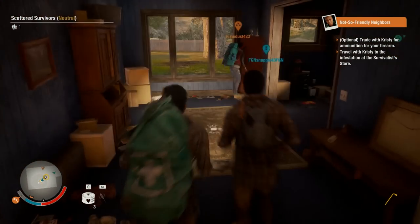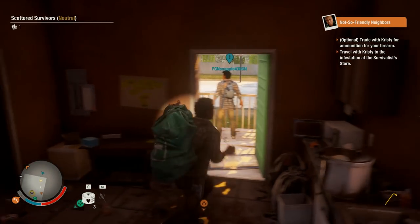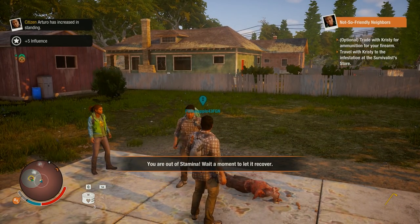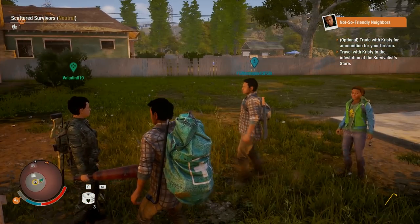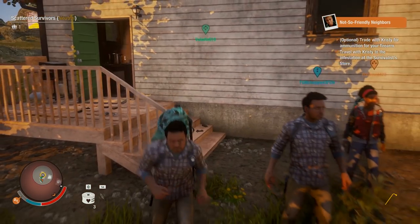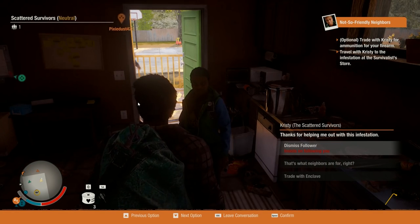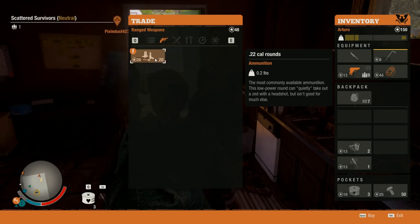My guy's pretty tired. It says optional: trade with Christy for ammunition for your firearm. Oh, she's right here - come here Christy. Let's see - dismiss, trade, ammunition. Thank you! There's a lot of stuff to search in here. Now it says travel with Christy to the infestation at the survivalist store - that's where we gotta go, right over here.